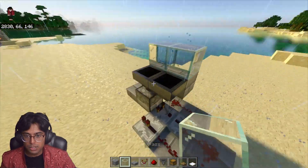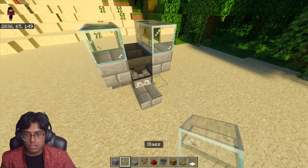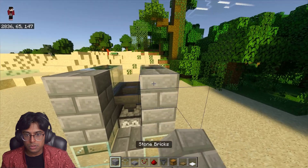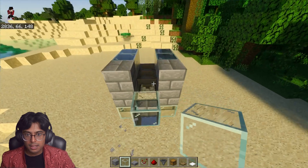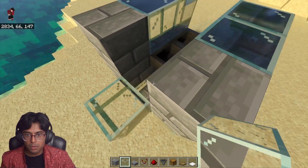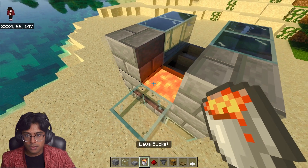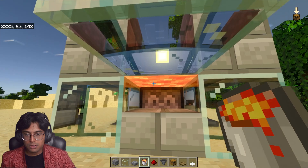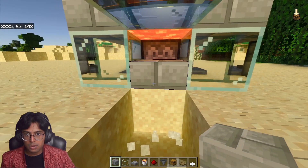Place some blocks right here — I recommend glass blocks so you can see the chickens. It is completely up to you to decorate the farm. Place a few more glass blocks over here and then a few more blocks going to the top. Place a block here and then a glass block right there — this is exactly where we're going to pour the lava. Grab your lava bucket and place it on this block. You can see the lava will stop here, and this is what you want.